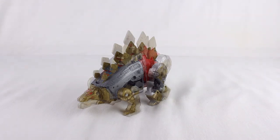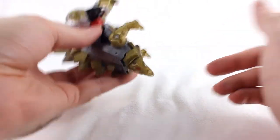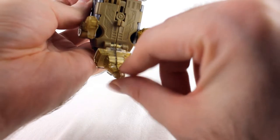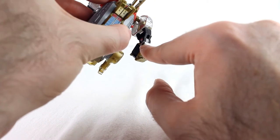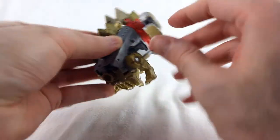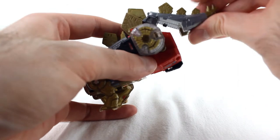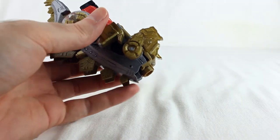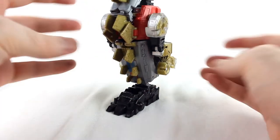Moving on to transformation — first is leg mode, and it's pretty simple to get there. You just take the head, move it down, and there's a little tab that goes into a slot. Take these legs, move them down — there's a little tab hole that goes over the tab. Take the tail and move it up, then take the combiner peg and move it up, and of course plug it into a foot. It really is that straightforward.